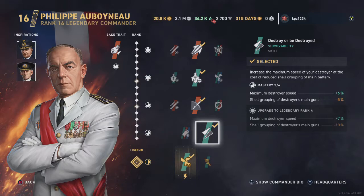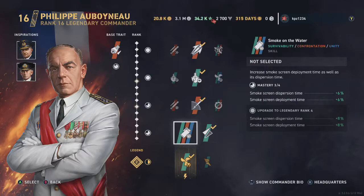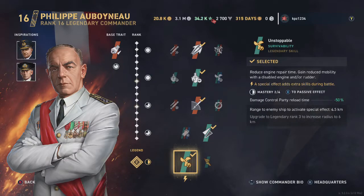In the fourth row, I chose Destroyer Be Destroyed, primarily because French Destroyers in the Tech Tree do not get a smokescreen consumable. Our legendary skill, as always, is Unstoppable.